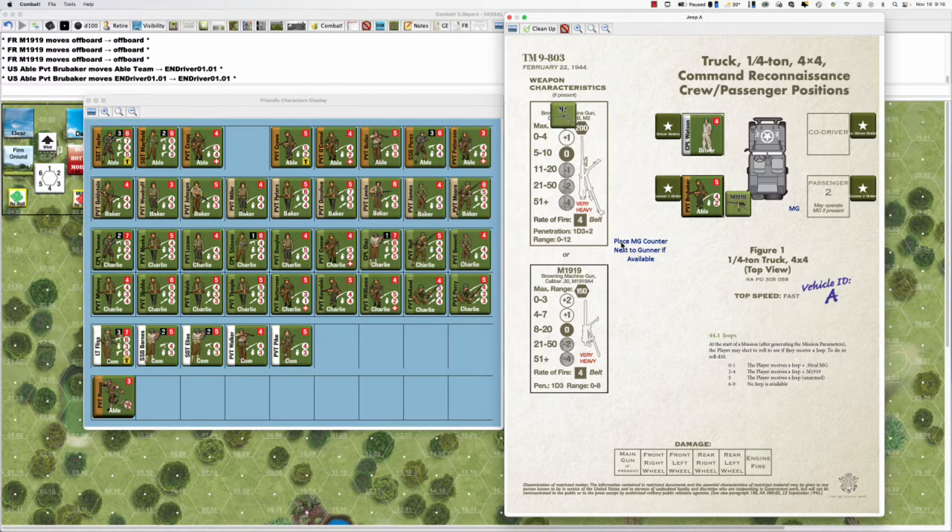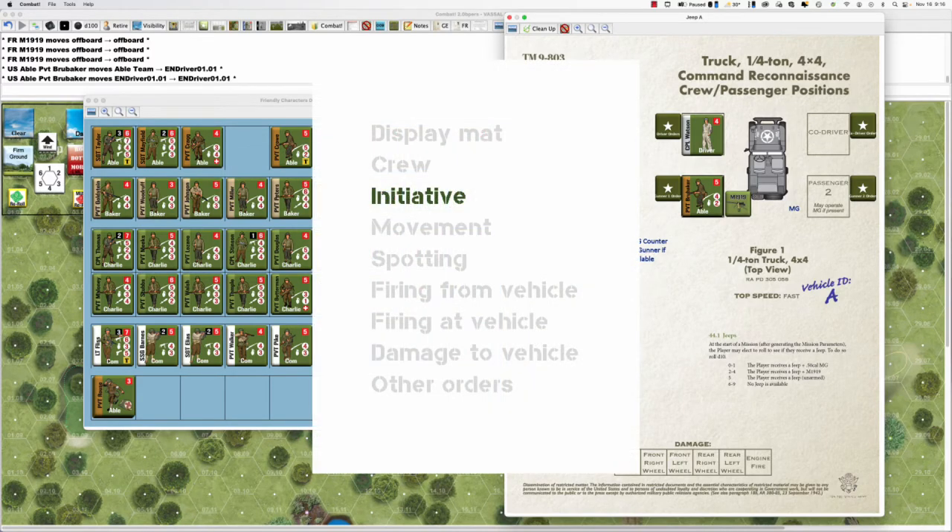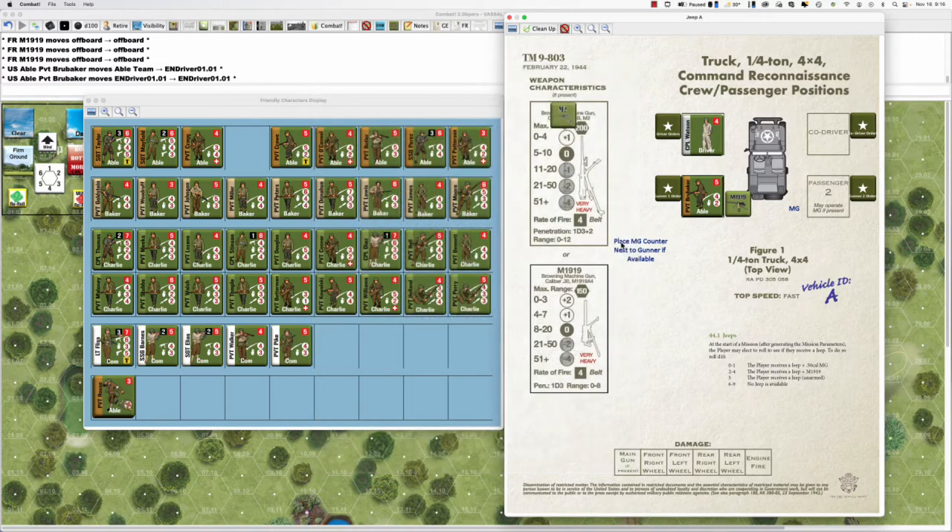That covers the display mat and crew. For initiative, vehicles go on the initiative track like anything else. Jeeps belong to Able, so the driver belongs to Able and the gunner belongs to whatever group he was in. In this case both would operate on Able's initiative — the driver does his driving, the gunner does his gunning, all on Able. But it's possible to put a gunner in Charlie, so the driver drives on Able and the gunner shoots with Charlie.